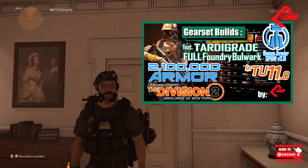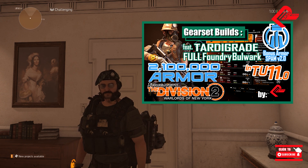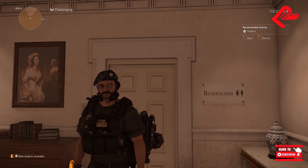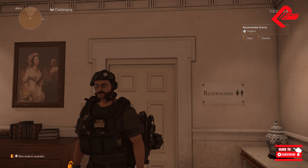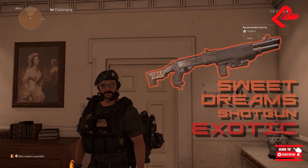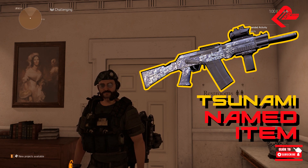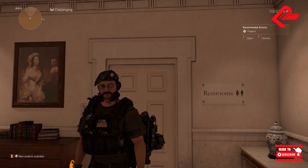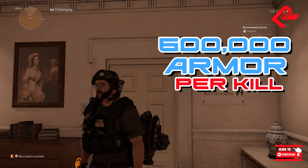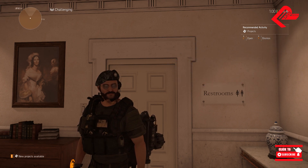Last time we had the full Tardigrade Foundry Bulwark build. Right now we'll be playing with a lot of armor once again, but this is gonna be for armor on kill. Have you ever made a shotgun build? Well, we will be going in the NPCs' faces with two shotguns — namely the Sweet Dreams Shotgun Exotic and the Tsunami named item. This armor on kill build will be truly tough up close, even gaining approximately more than 600,000 armor per kill. The combo play, as you've seen earlier, is smacking them with the Sweet Dreams and then switching and hitting hard with those shotgun shrapnels.